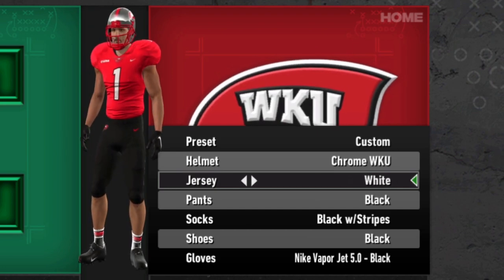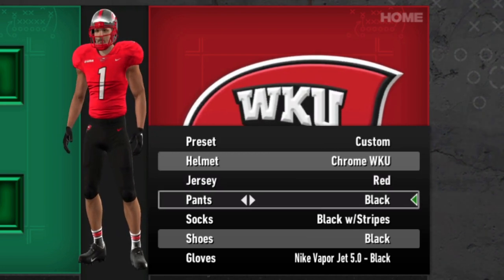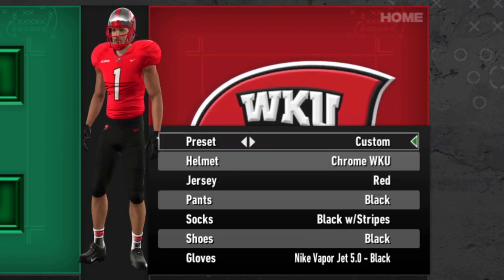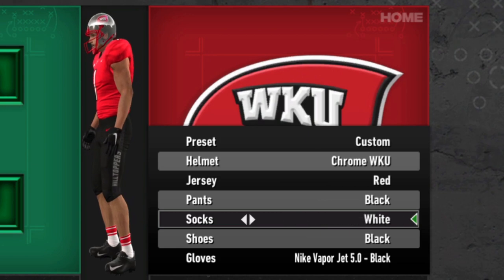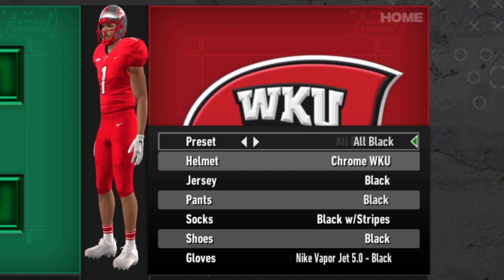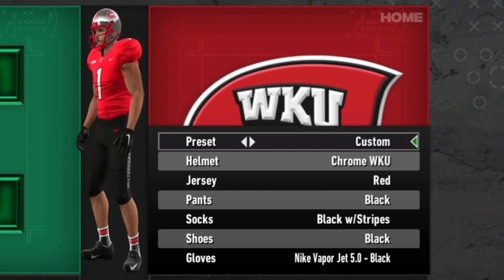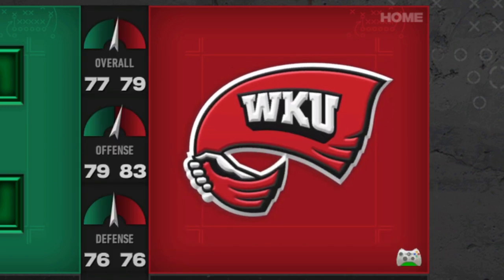For jerseys, they've got their red jersey, their white jersey, and their black jersey — nothing too spectacular. Similar situation with the pants: black, red, and white. The helmets are kind of where they take off with customization options. You do have cool socks with stripes, a little different than a lot of other teams. When it comes to alternates, it's not crazy — I like the all red with the chrome lid. But it's just a red, white, and black team. You see this so often that it doesn't really stand out as a spectacular combination.